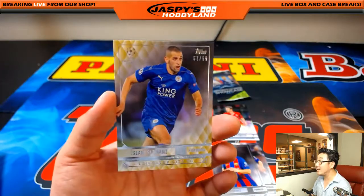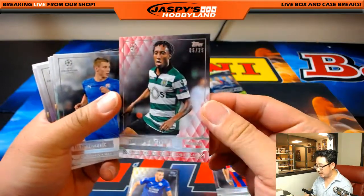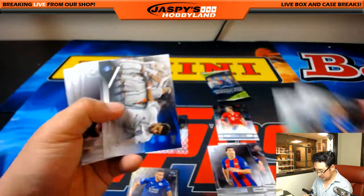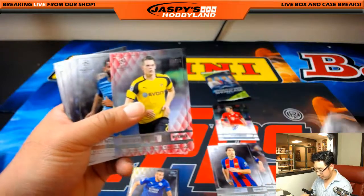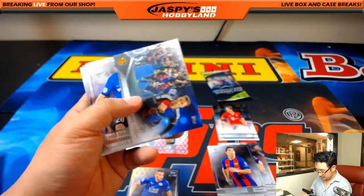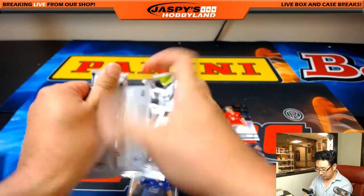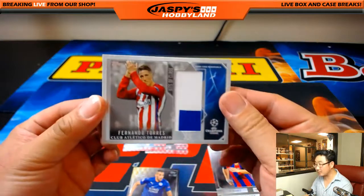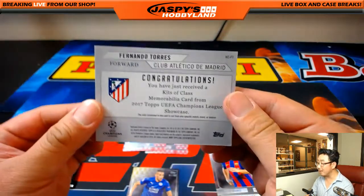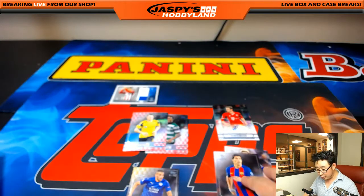We got Islam Slimani, 57 out of 99. There's Vincent Kompany. We got Gelson Martins — five out of 25, nice. Matthias Ginter, defender for Borussia Dortmund. Let's see what your last spot Mojo pack has for you — oh, it's a relic! Fernando Torres, two out of 50, two-color jersey. He's on Atletico Madrid — of course he was also Liverpool's number nine, a very prolific striker for a number of years. Nice break for you, John Parker.